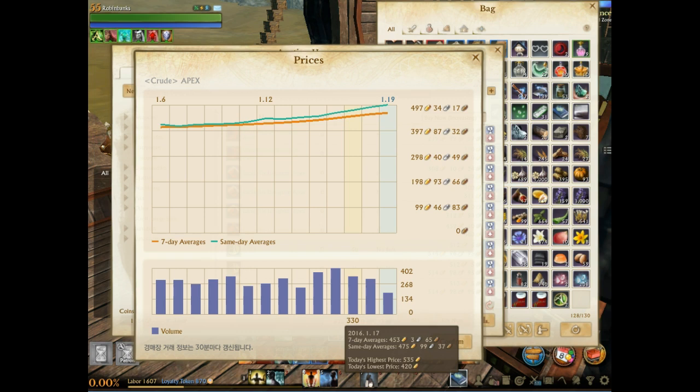That's just through the auction house — there are tons of people selling Apex through faction chat and trade chat to save on auction house fees. But just on Apex sales alone, $3,000 a day from Morpheus. Factor in approximately 15 servers between North America and EU, multiply by three, and that's roughly $45,000 a day just on Apex sales.